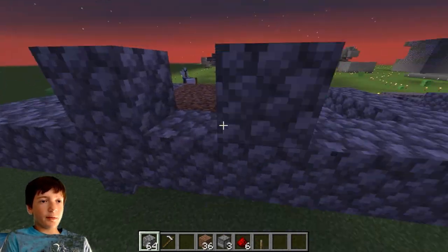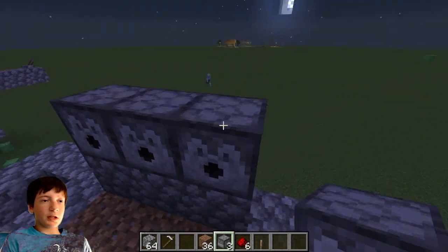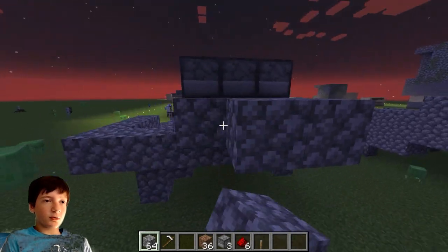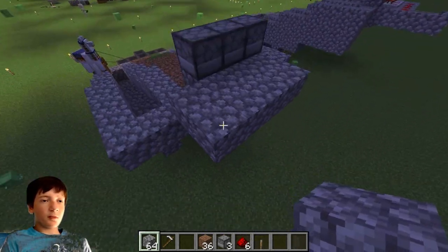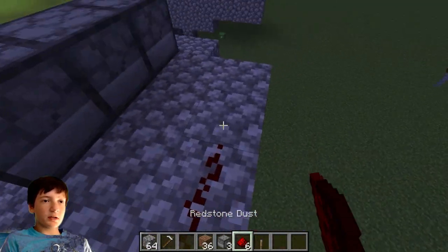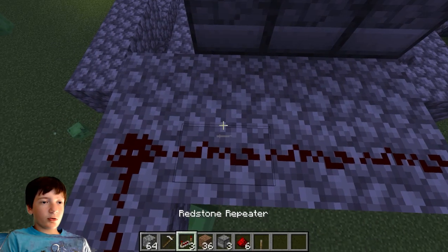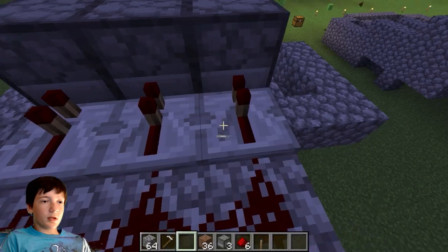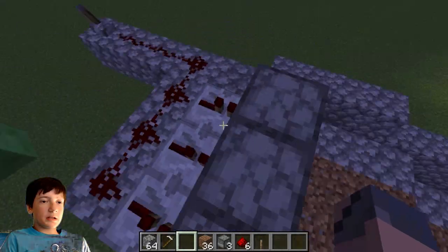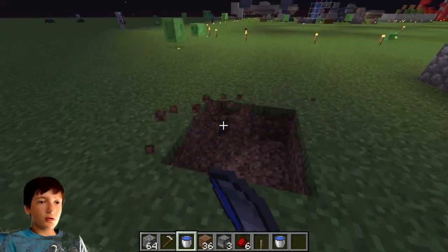Build up to and counting the block behind the dirt, then place down your three dispensers. Go back on the block below the dispensers and make a little six-block and eight-block platform, then go out three blocks. Place a lever, two redstone dust, and then four redstone dust. Get your three repeaters and face them into the dispensers, then place three buckets of water into the dispensers. The other two buckets are going to be used for an infinite water source if you're in survival mode.